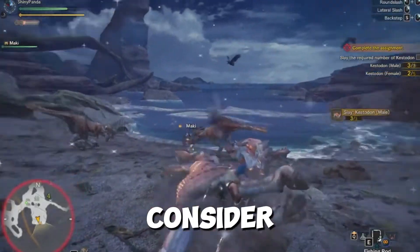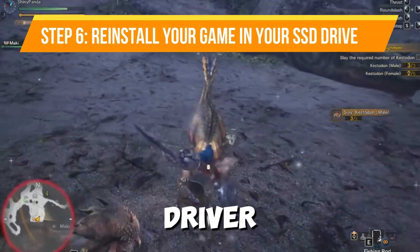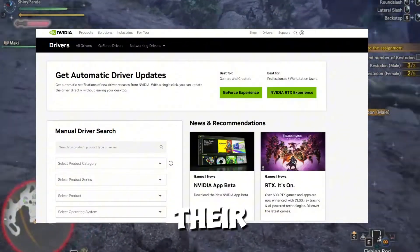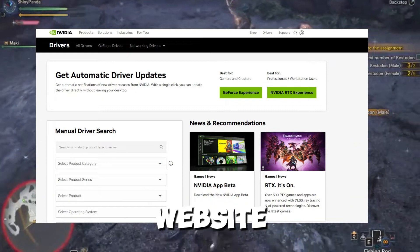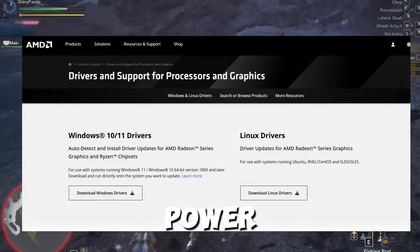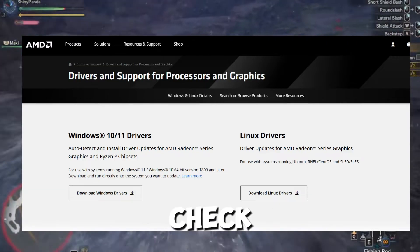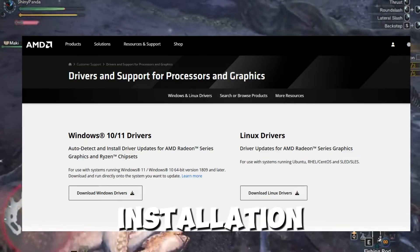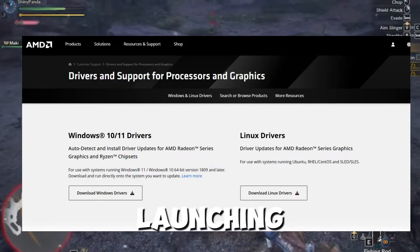If none of these solutions work, consider performing a clean installation of your graphics driver. For Nvidia users, visit the Nvidia website. For AMD users, go to the AMD website and download the latest driver for your PC. Select Custom Installation, check Perform a Clean Installation, and complete the installation. Then restart your PC and try launching your game.